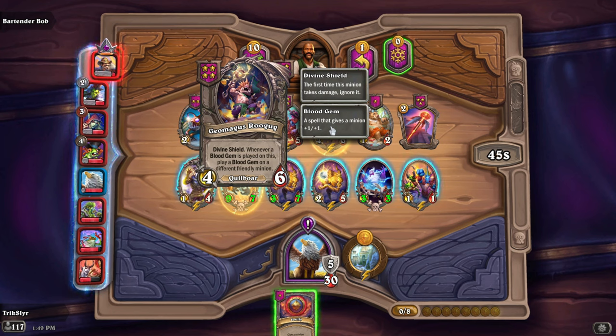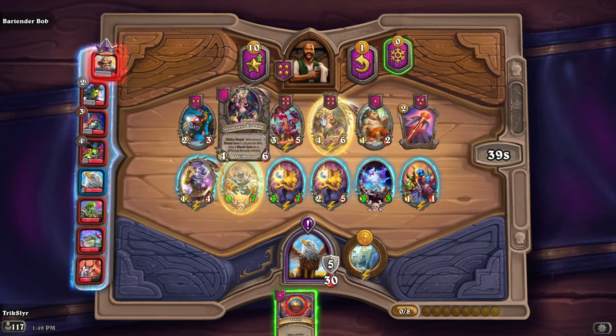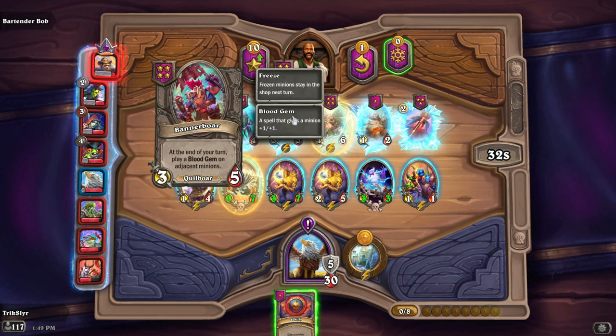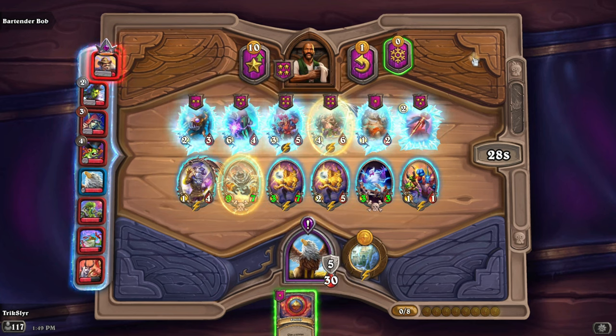Divine Shield — whenever a blood gem is put on this, play a blood gem on any different friendly minion. That's actually a nice starter kit. Let's go ahead and get that. We'll put the Geomagus Rugug on the field and get the Banner Boar as well. We'll put stats on the Cyclone and on the Rugug, and hopefully if we stumble upon a triple in the next couple rounds, we are sitting pretty.